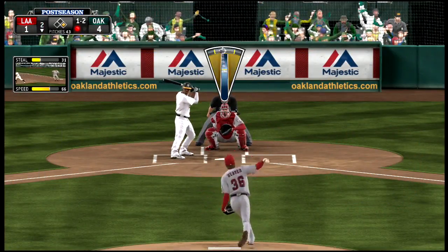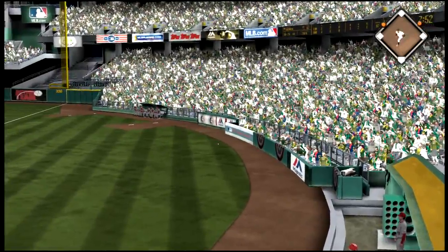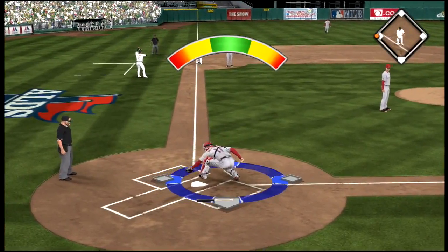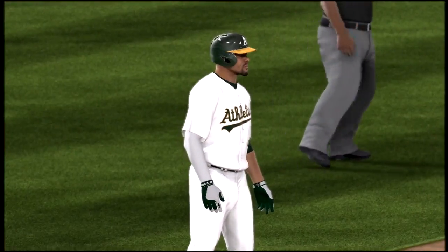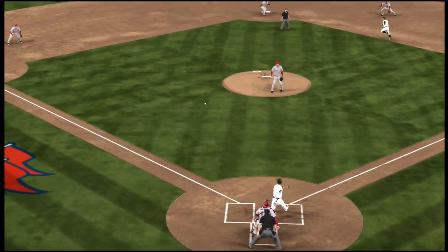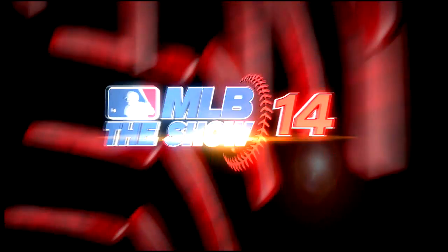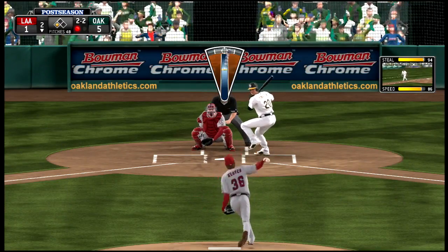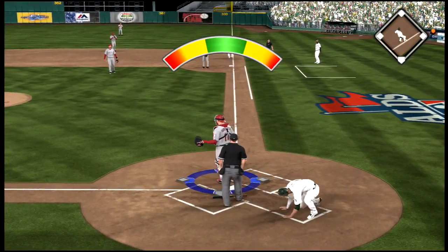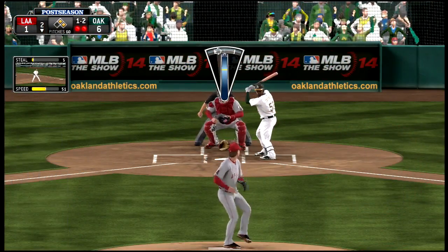We go to the bottom of the second with Weaver still pitching after that one awful inning. There is a really bad error by me — the third baseman completely throws it away, bringing a runner to third and scoring the other runner. That's probably the worst error you can have, and it's not going to be an earned run for Weaver. That scores the runner from first and puts the batter on third. They've got a 5-1 lead with one out. I try to get the out at home but he slides right under it, so the A's get another run — it's six to one.